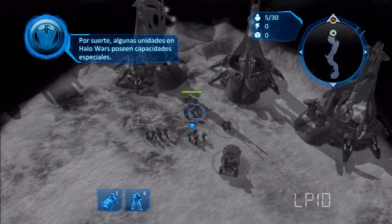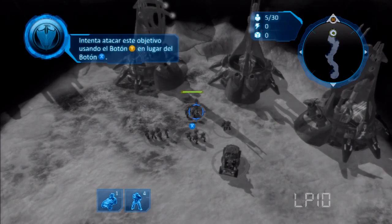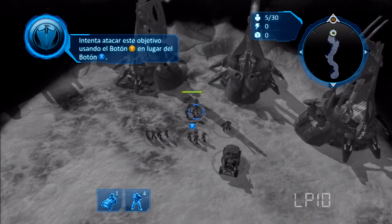Some units in Halo Wars have special abilities. Try attacking this target using the Y button instead of the X button.